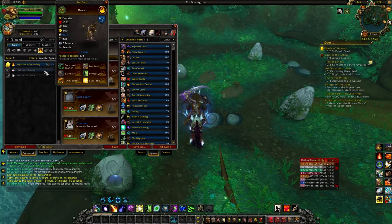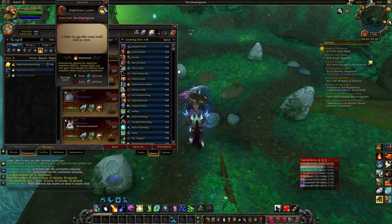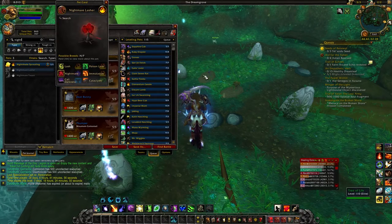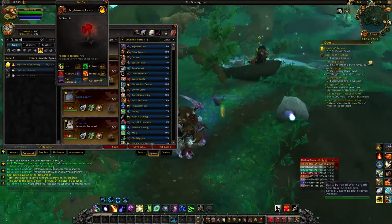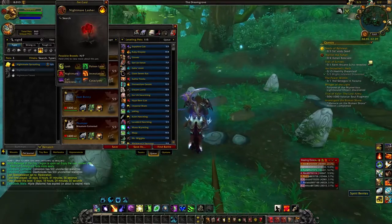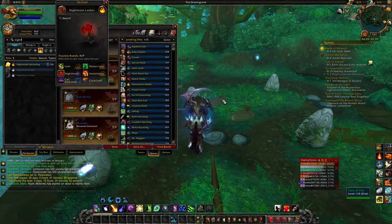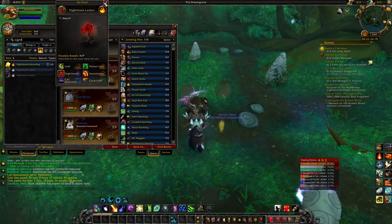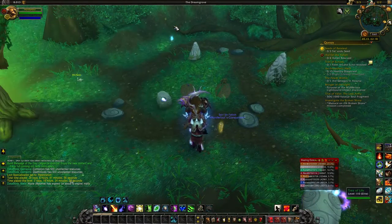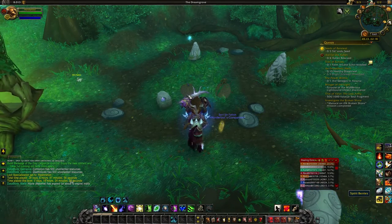Nightmare Lasher comes from the Dream Grove. The way that you get it is from these plots right here. What you need to do is on your second upgrade of your order hall, you choose these plots — I don't remember what they're called, I'm sure people in the comments will tell you — but you just choose the option on the left.